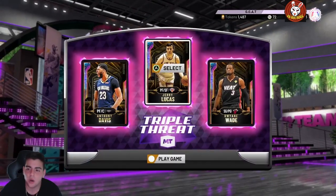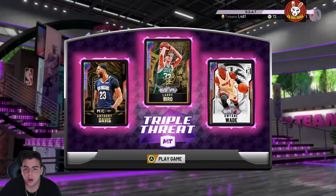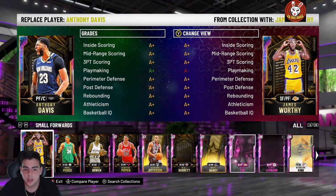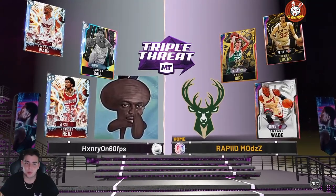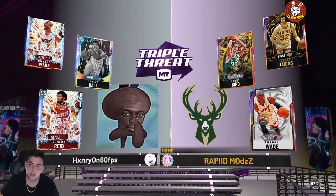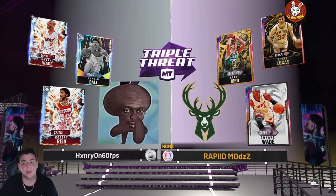For the TTO squad we're gonna run Wade, Bird, and Jerry Lucas. We got a nice matchup — he's got Diamond Wade, we got Opal Wade. He's got LaMelo Ball and Robert Reed. Pretty solid lineup. Hopefully Jerry Lucas plays good.